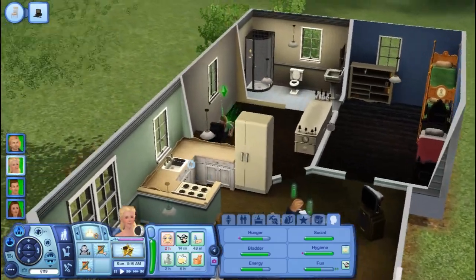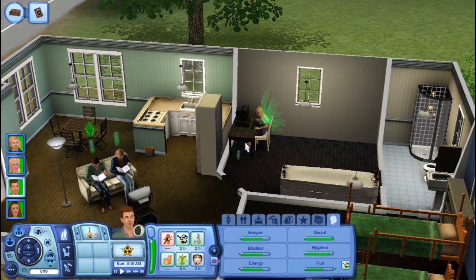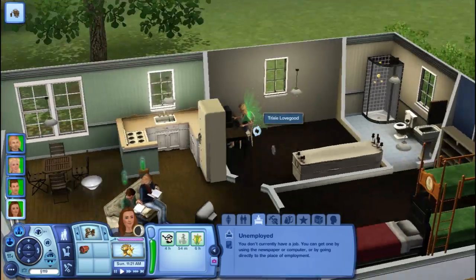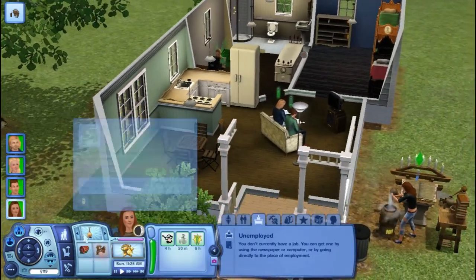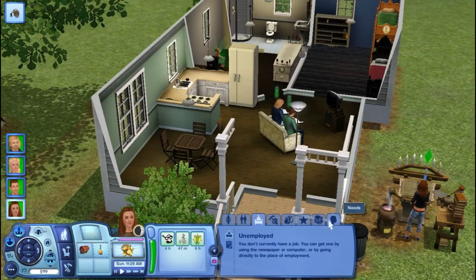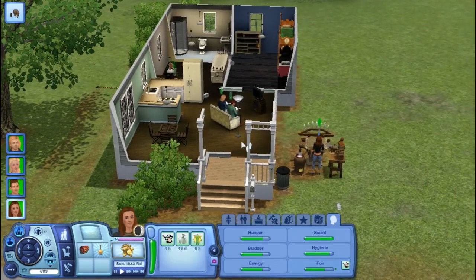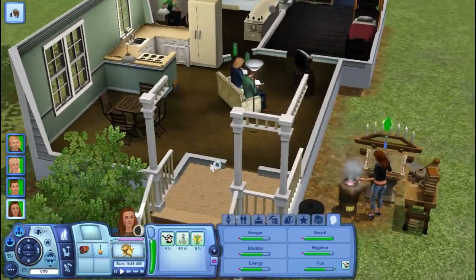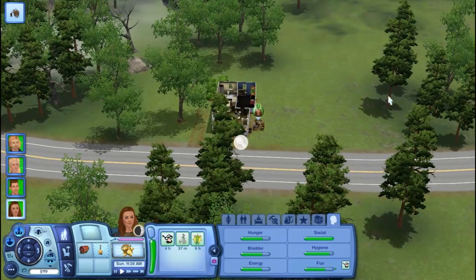Did she get a job yet? No - she's just gonna be a writer. Let's see what he wants to do. Buy an alchemy station - we already have one. I don't know what she should be. Tell me if I don't figure out a job for her by the end of this part. I think she can be an alchemist and sell elixirs. Let's see if we see any zombies.